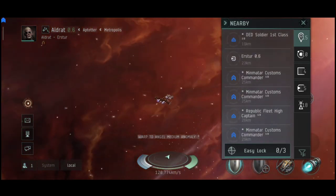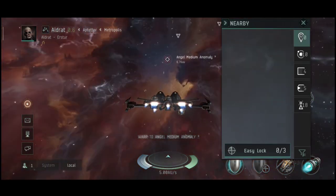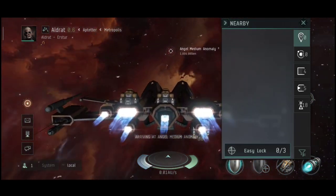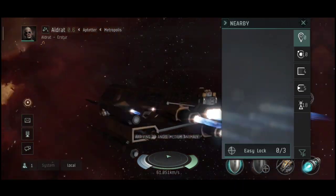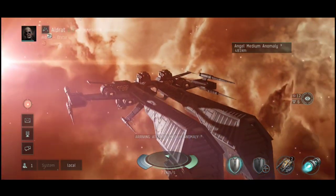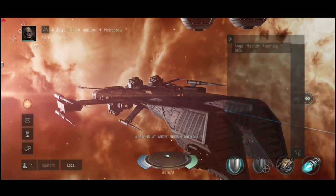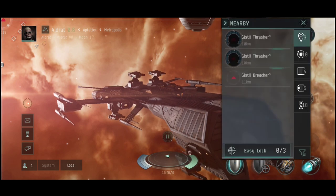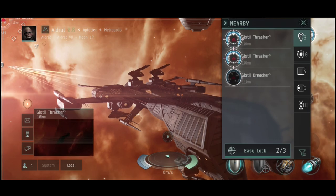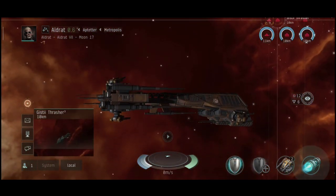But when you're fighting Minmatar and other factions that use kinetic or explosive damage, this ship can actually shine since you have high kinetic resistance. This ship is doing well here since kinetic and explosive are covered well by the shield.